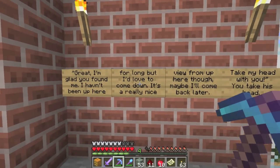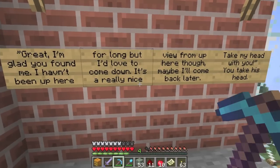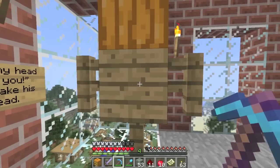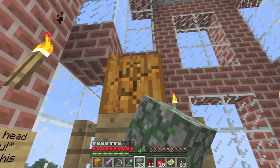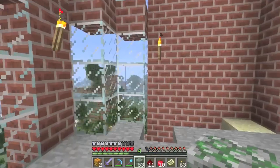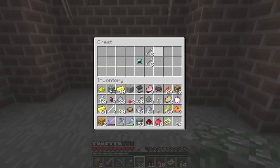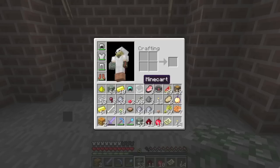An NPC says: 'I'm glad you found me. I haven't been up here long but I'd love to come down — it's a really nice view from up here though, maybe I'll come back later. Take my head with you.' I take his head. Ooh — diamond helmet and arrows, but no bow yet.